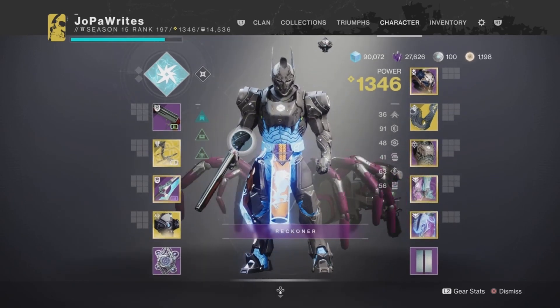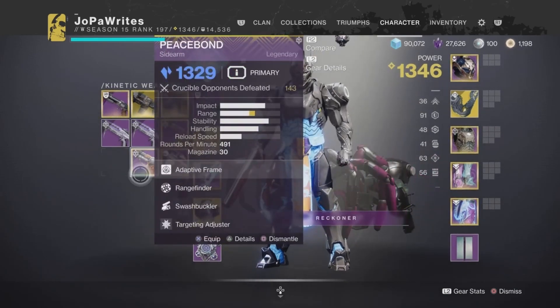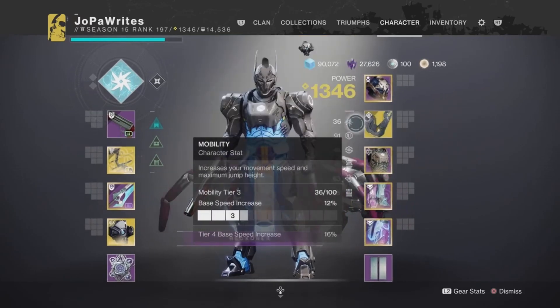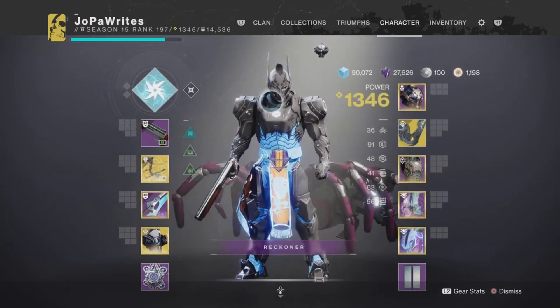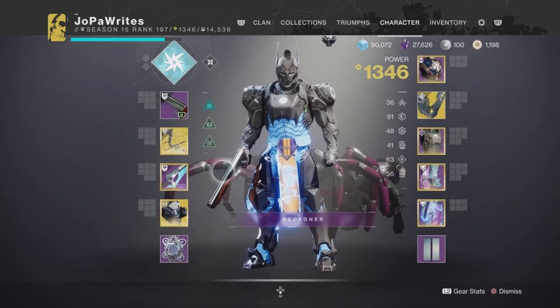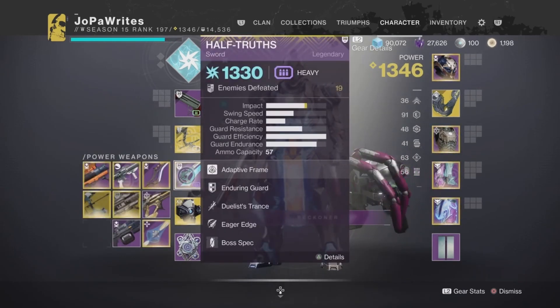This build is centered around Trinity Ghoul — I'm using that for most of the gameplay. I'm running a little bit of Gambit and a little bit of Nightfalls. For Gambit I'm running a shotgun with One-Two Punch, and for the Nightfall I'm running the Peacebond sidearm. I'm basically a support character with this build using the Aeon Swift to generate ammo for teammates, with Unstoppable and Overload mods on. I also picked up Half Truth with Eager Edge recently, so I like flying around the map.